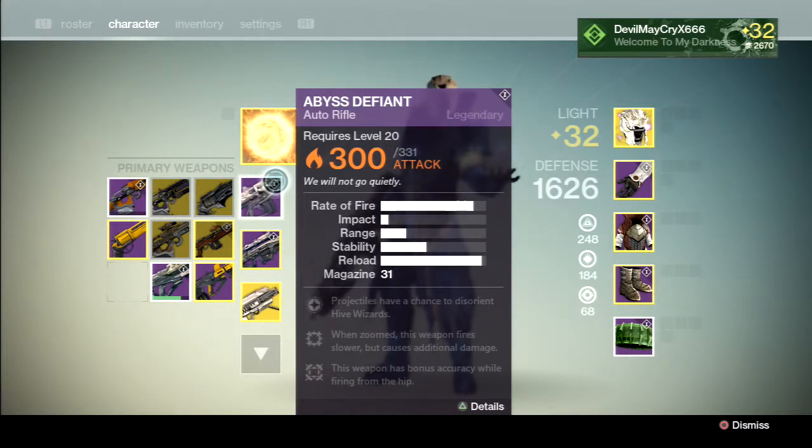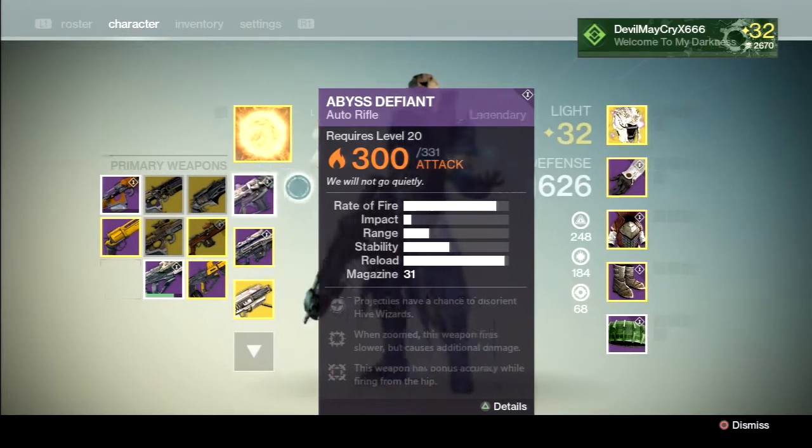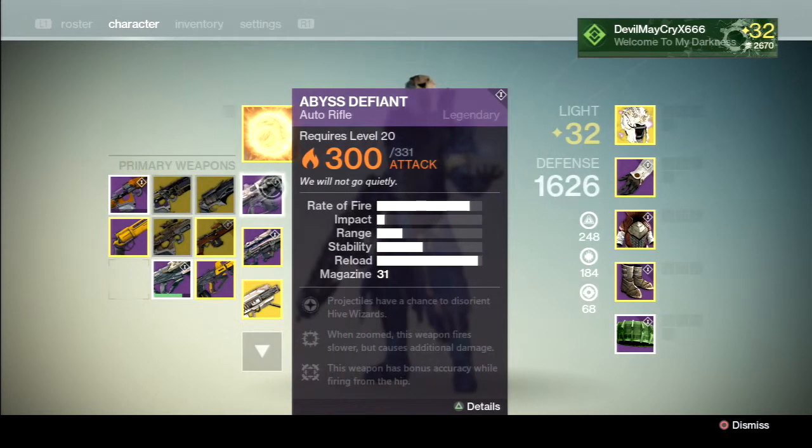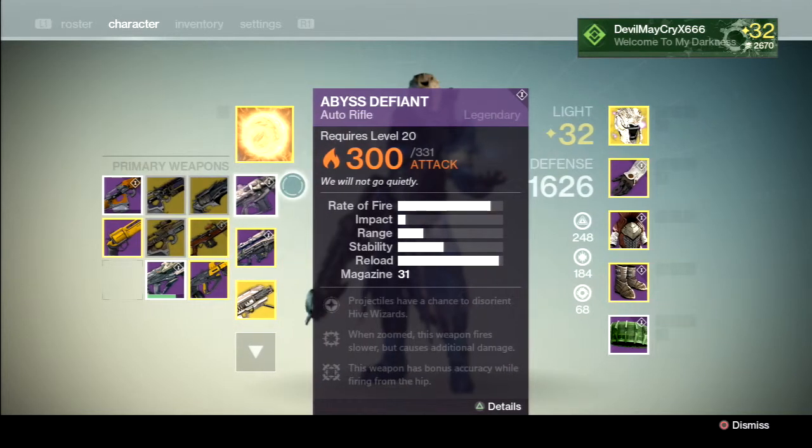We will not go quietly. You get this from Hard Mode Crota Raid by completing the bridge encounter and killing the two Ogres. It's a random drop, so that's the only way to get the weapon — completing the bridge encounter and destroying the two Ogres in the Hard Mode Raid.